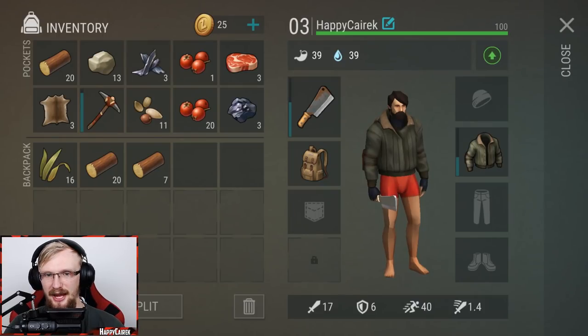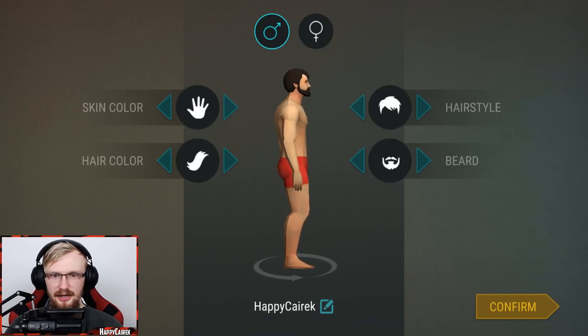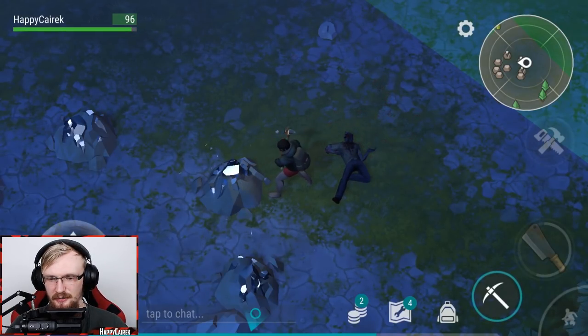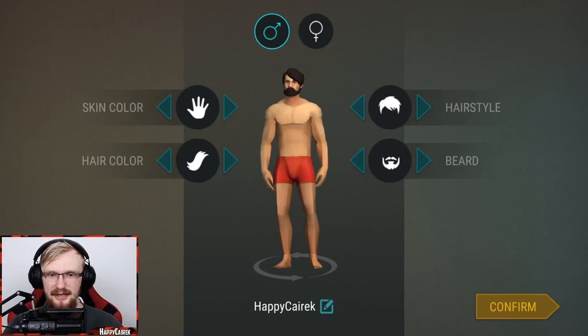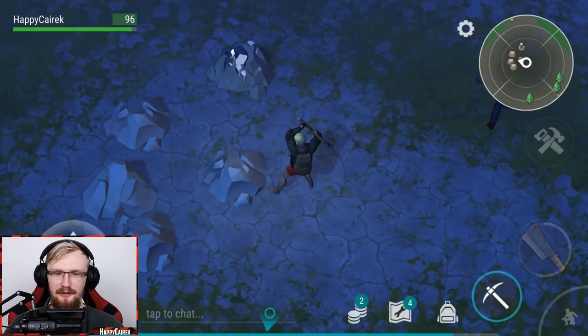For those who didn't know, you can go in your backpack and actually customize your character. Click on the pen icon and you'll be able to choose your gender and change your appearance. Also, when you click auto, your character fights zombies automatically as well, which is great.